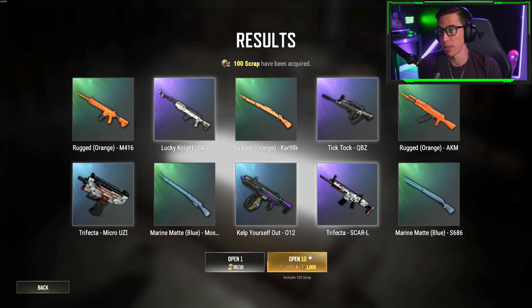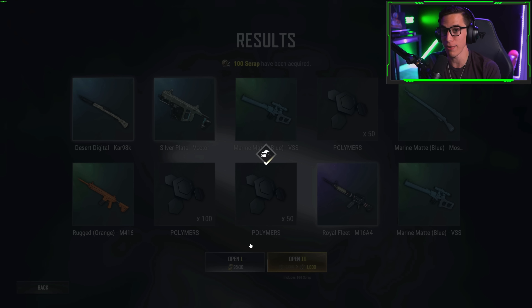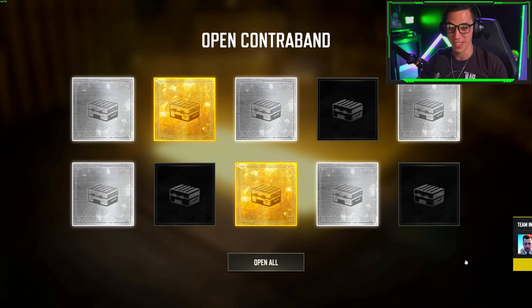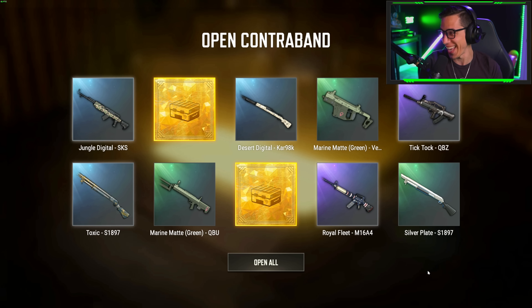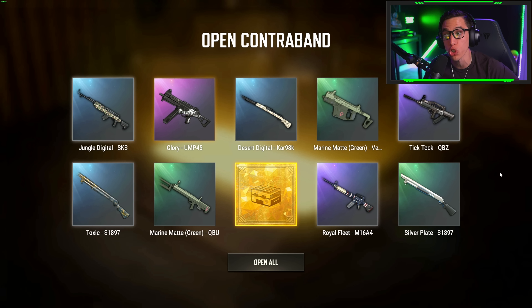Not looking good so far — I gotta keep it real. I need some golds. Do we waste all our luck? We got the M16 at least. Remember we got like seven gold crates last time — we might have wasted all our luck. Viewer G-Tuck just gave us the luck we needed! Let's go baby! Oh — the UMP is considered gold? No shot, that's considered gold? All right, all right, come on — DBS me daddy, DBS me daddy!